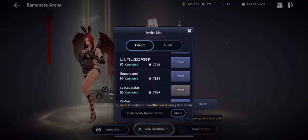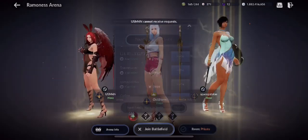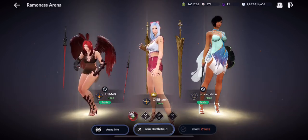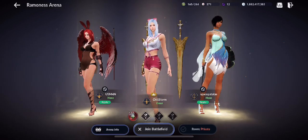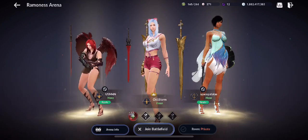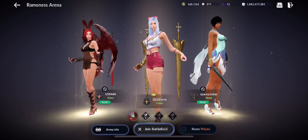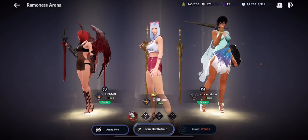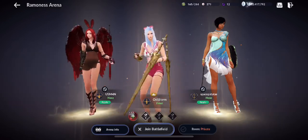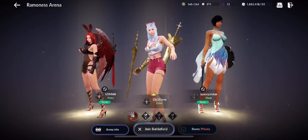Alright, Usman is here — let's invite Space Patatas. The map will be random once we get inside, so it could be Temple Raiders or Keeper of the Relics. Hopefully we get more Keeper of the Relics. We'll play seven games — best of seven format — and we'll complete all seven regardless of results. I want to show you how it looks inside, how the light sphere works, and how the ballista works.